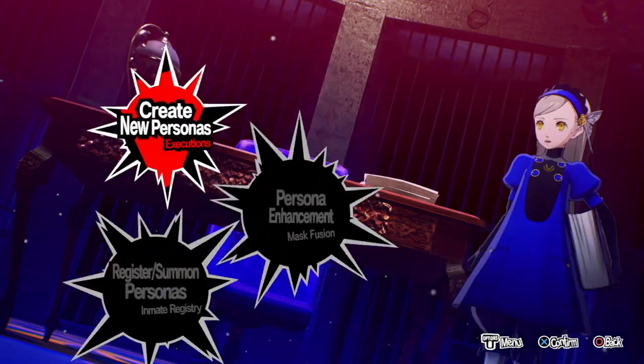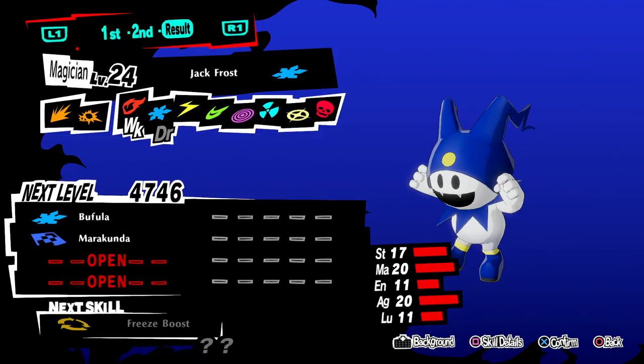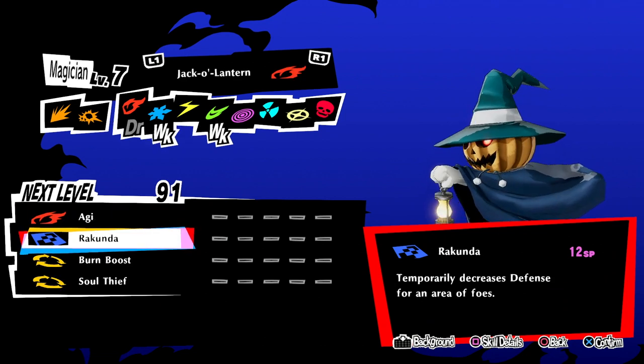When you reach level 24 with Joker, create Jack Frost — we are going to use him to beat the boss. We also need the skills Tarukaja and Rakunda. For example, you can use Mokoi and Jack-o'-Lantern.